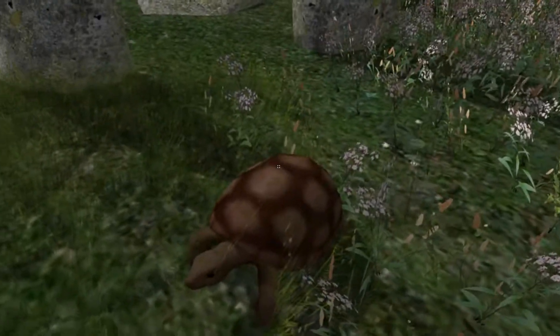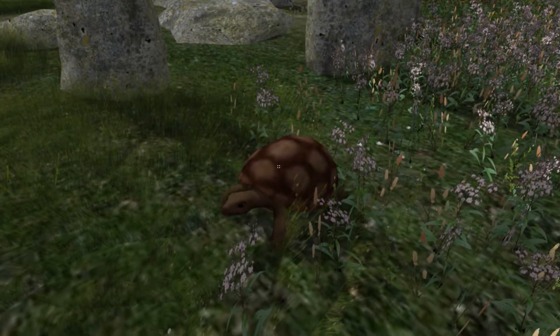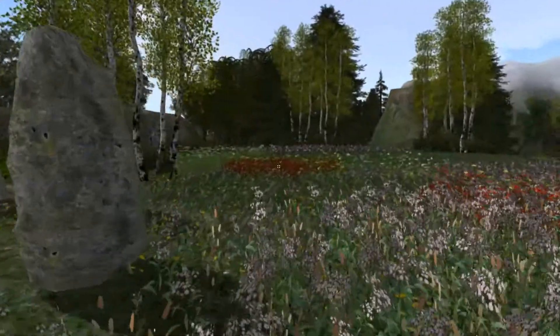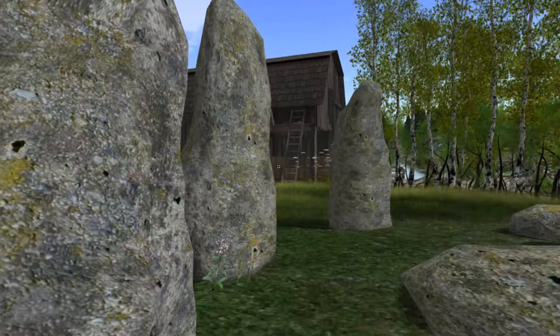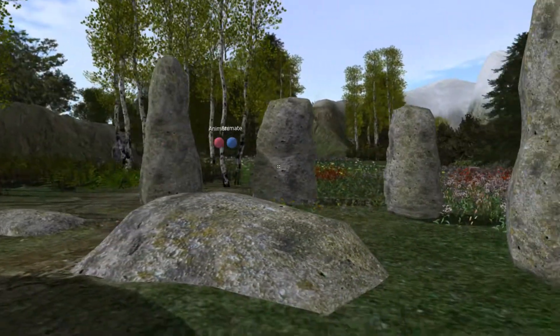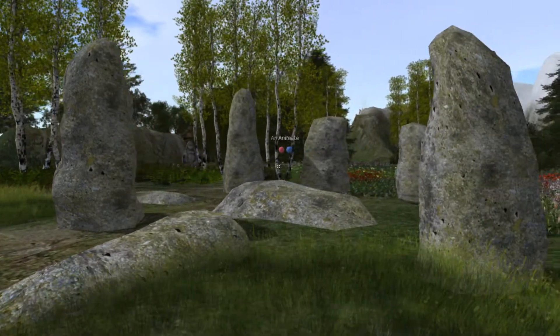Oh, we've got a tortoise. Just a lovely area of flowers. It looks like we have a Stonehenge type of thing going on over here — a gathering of stones, though one or two are tipped over unfortunately.